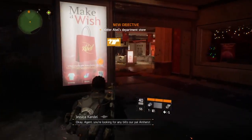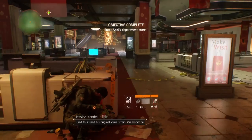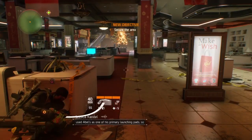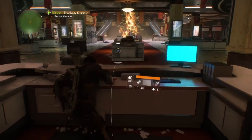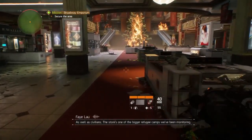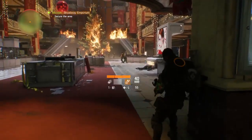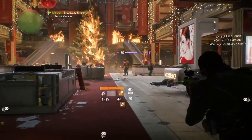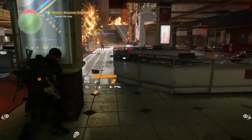Okay, Agent, you're looking for any bills our pal Amherst used to spread his original virus strain. We know he used Abel's as one of his primary launching pads, so with any luck there should be plenty of contaminated greenbacks lying around in there — as well as civilians. The store is one of the bigger refugee camps we've been monitoring. If you don't find some unmutated virus I can use as a comparison, we may as well give up any hope of creating a vaccine.